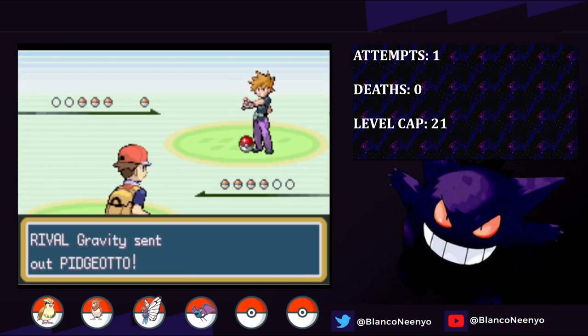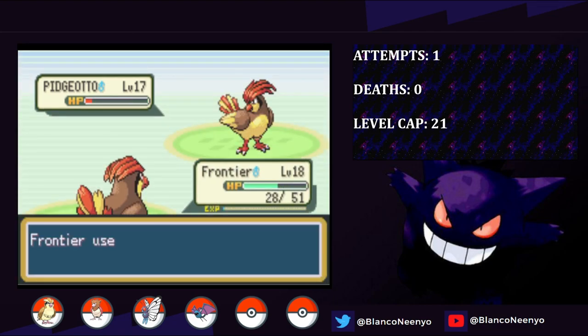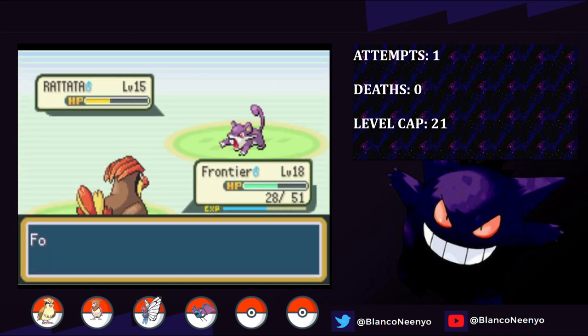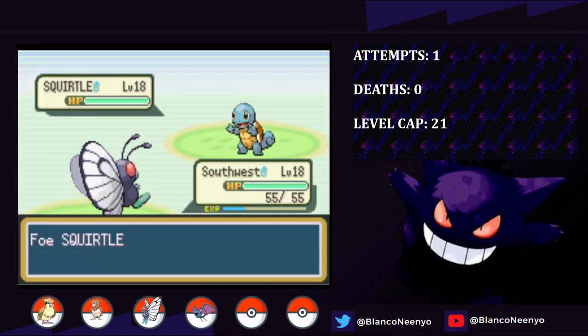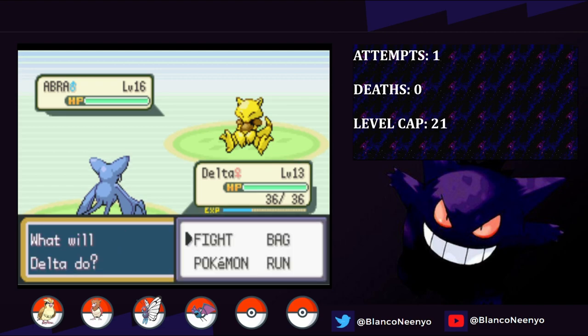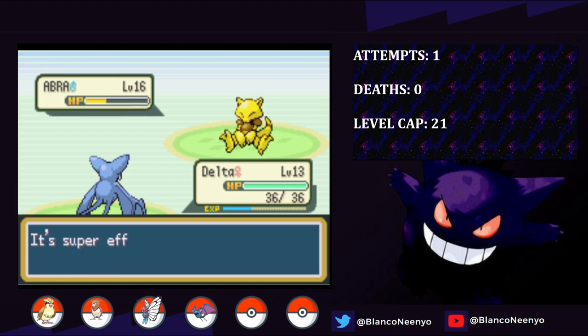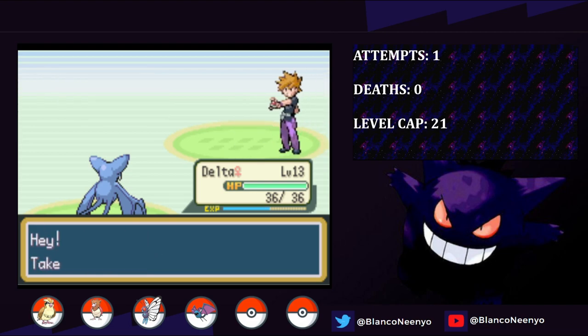He leads with his own Pidgeotto, but clearly he's cheating as it's only level 17. Our superior, real Pidgeotto wins the fight. Next is Rattata, and it goes down to 2 quick attacks. He sends in Squirtle and Frontier is a bit low, so I swap into Southwest who lands a Sleep Powder, and then 5 hits from Confusion takes down his starter. Last up is Abra, so I send in Delta, who's intentionally underleveled because Zubat is pretty terrible at this point in the game, and I don't want to risk anyone important going over the level cap. It takes 4 hits from Leech Life, which is very pathetic, but we take it out and win the battle.